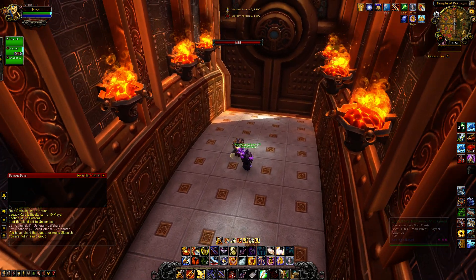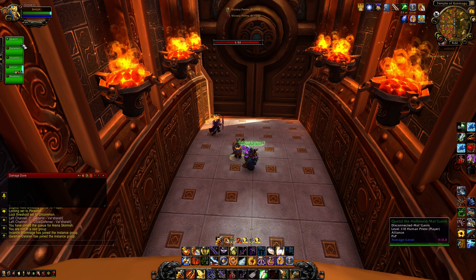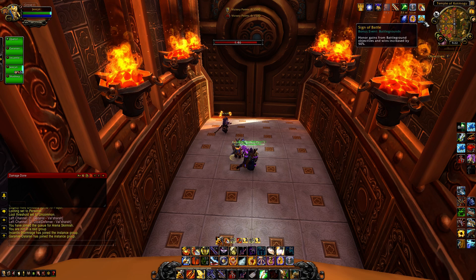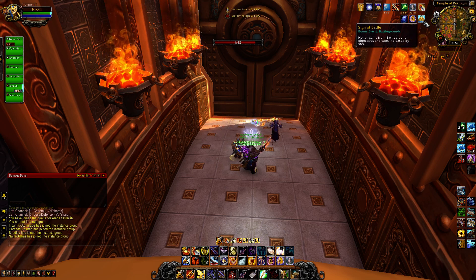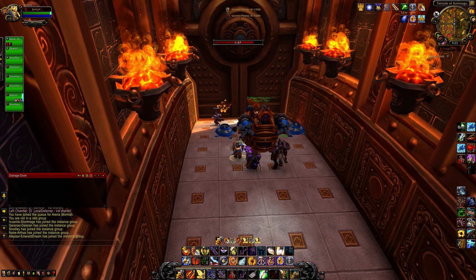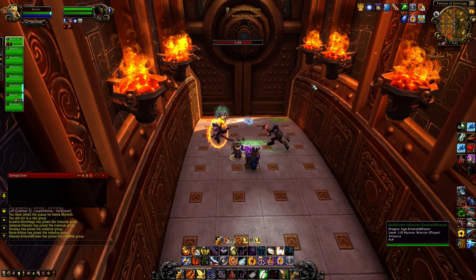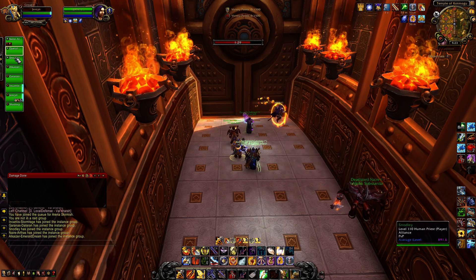Hey folks, Jackson here. We're gonna knock off a random battleground of the day. We've got the Sign of Battle up — that's a 50% honor gain from battleground objectives and wins. For anyone not familiar with Temple of Kotmogu, you really just want to own the center.